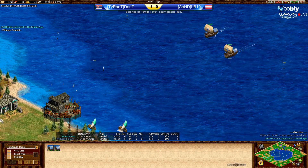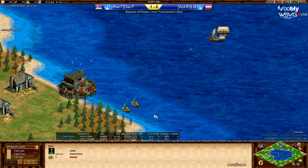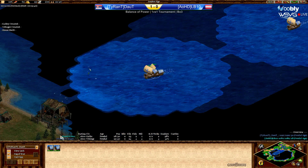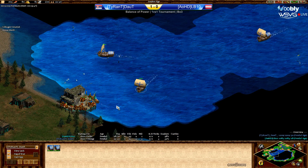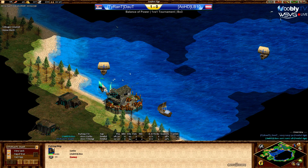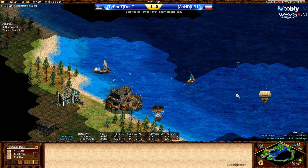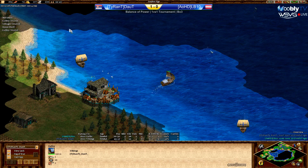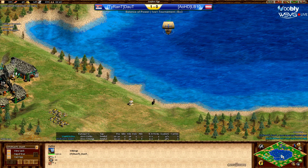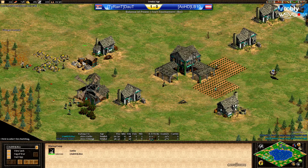Doubt is moving in with his galleys. LB10 is only on two fishing boats with no galleys whatsoever. Doubt doesn't feel comfortable — he's waiting for a third galley apparently. He will find out soon enough that LB10 is not interested in fighting on feudal age. That one fishing boat is gonna go down for LB10 anytime now. He's running back with them. You can run but you can't hide — that's what Doubt is thinking right now.